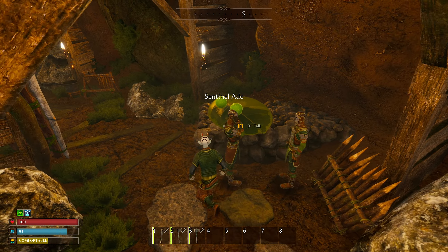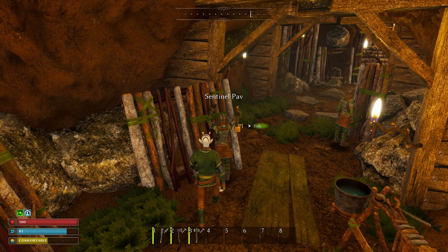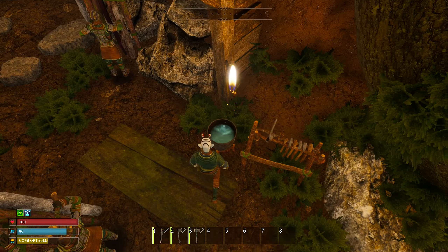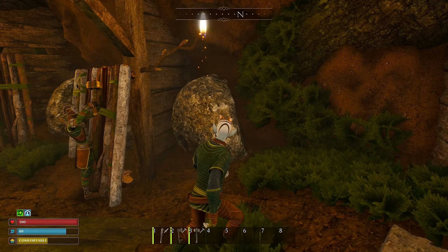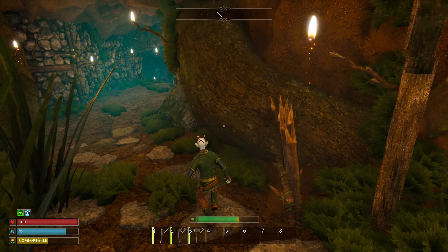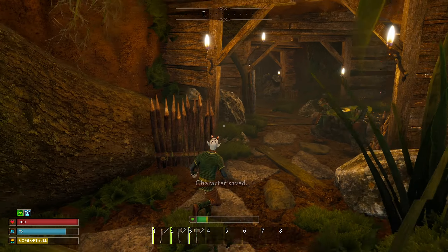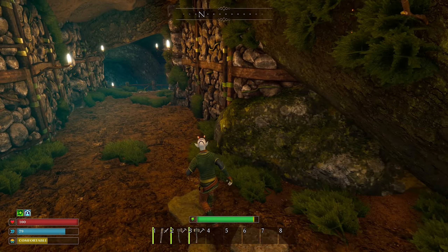Talking to sentinels: one mentions his wife can make a mean pixie omelet; another says the food at the root barracks has become stale but his sister brought fresh insect eggs — gross. A guard notes all you need for a speedy repair is a good builder's hammer. There's mold everywhere, and another reminder to search out those owl effigies for useful information.